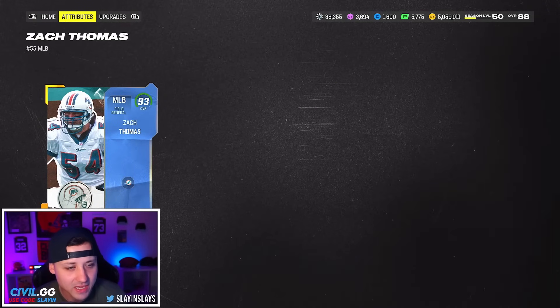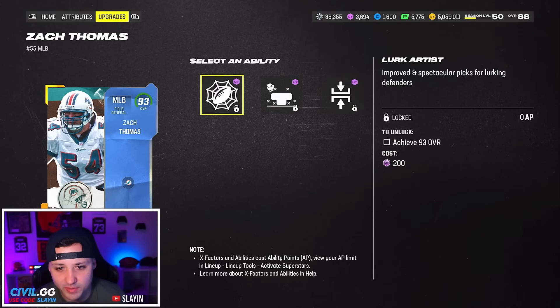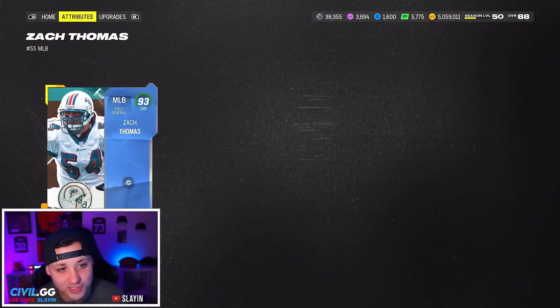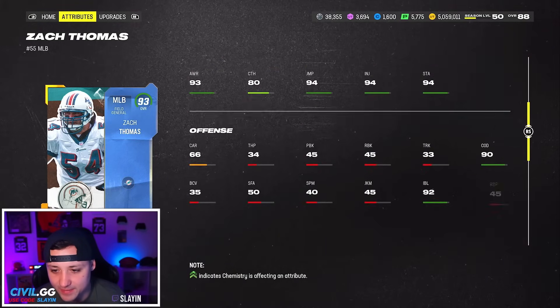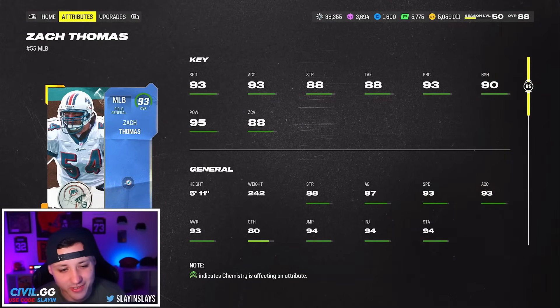Zach Thomas coming in at 93 speed. His discount ability — he gets Lurk Artist for zero, Mid Zone for 2, and Under Pressure for 2. Lurk Artist for zero, there's another user linebacker, looks pretty good. 90 block shed, COD is 90, 87 agility — should be a pretty decent card.